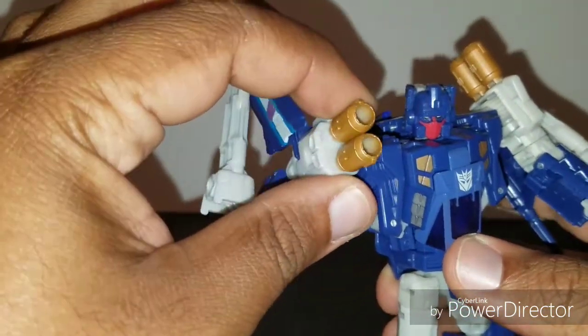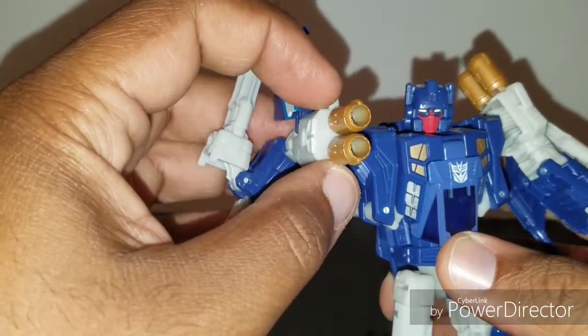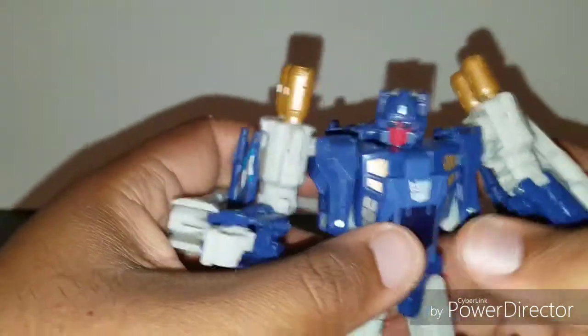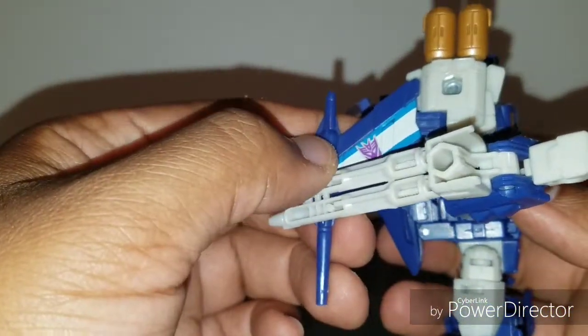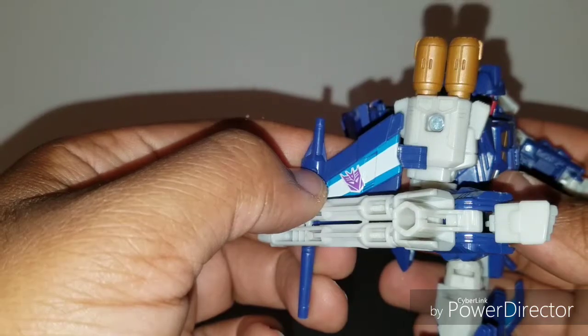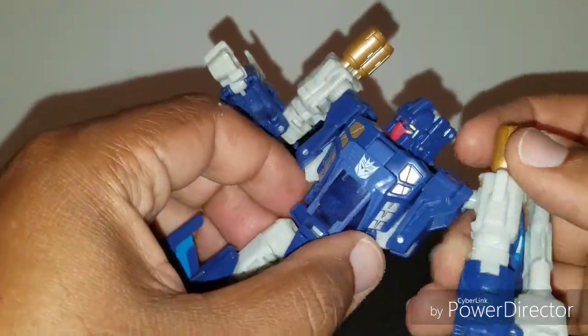He has a copper-ish gold paint on the thrusters on his arms, which also look really good, and if you use your imagination these can double as guns. He has that on both sides, and on his wings he has white paint with blue trim on the outsides. All in all, pretty good paint job — good on Hasbro for that.